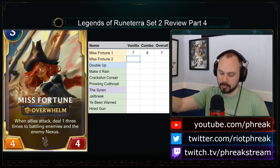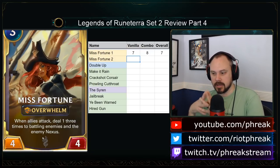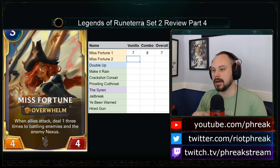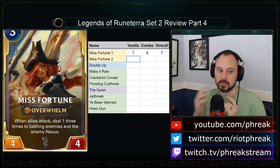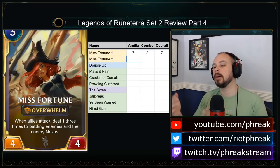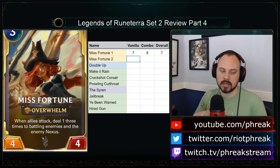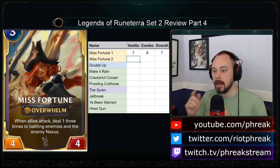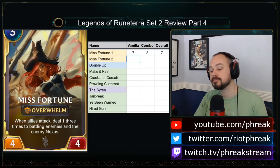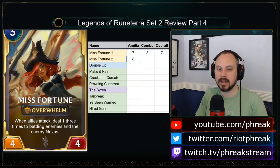It's good with Barrier, but it never matters when hitting the nexus — it is the same as dealing 3 damage to the nexus. What is different is if you have things like Funsmith which gives raw spell power, this probably deals 2 three times to battling enemies and the nexus instead of 1 four times. A three-mana four-four Overwhelm that deals 3 damage on attack is at least an 8, and it combos probably to more like a 9.